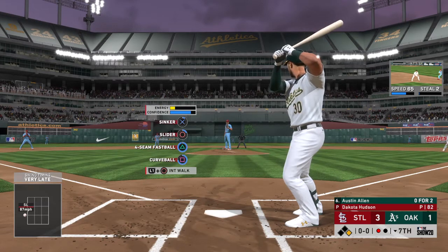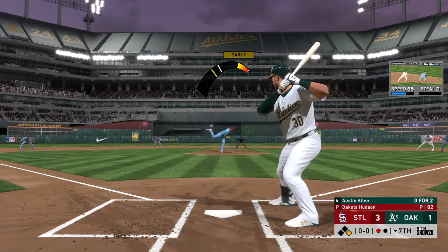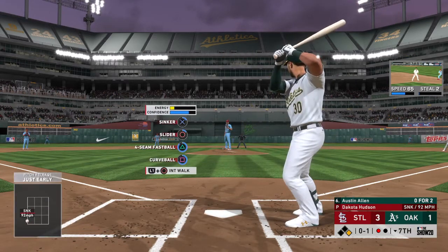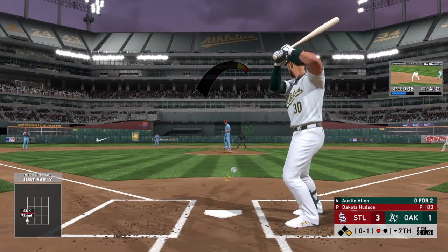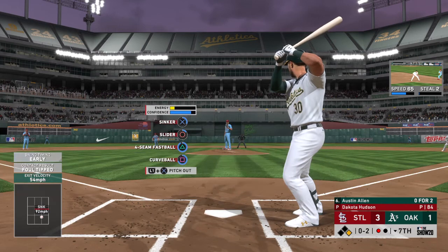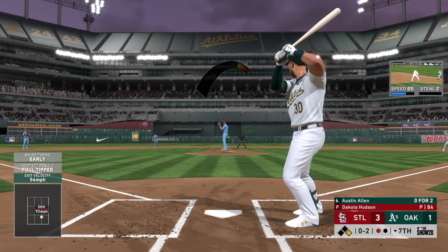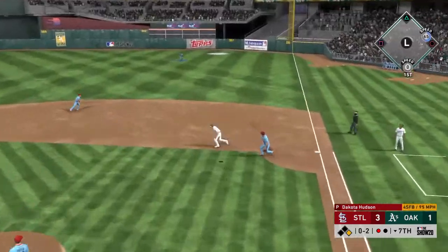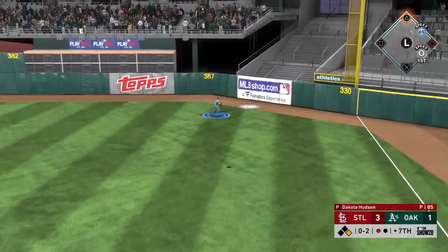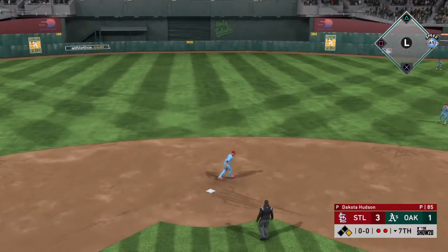Now at the plate, Austin Allen — he's 0-2 with a strikeout in this one. This guy's been throwing a gem so far. We're moving on later into this game and he's right at about league average for first pitch strikes. On its way, the 0-1 pitch — grounded weakly down the line toward third. Working for the punch out — high fly ball out to deep right field, but he will haul this in on the run as he had to go back to the warning track. And there are two away.